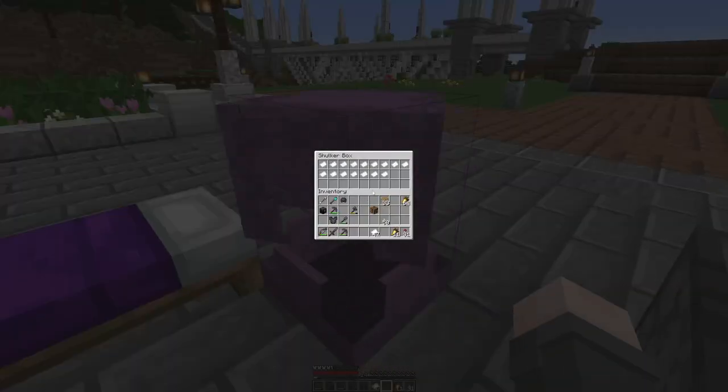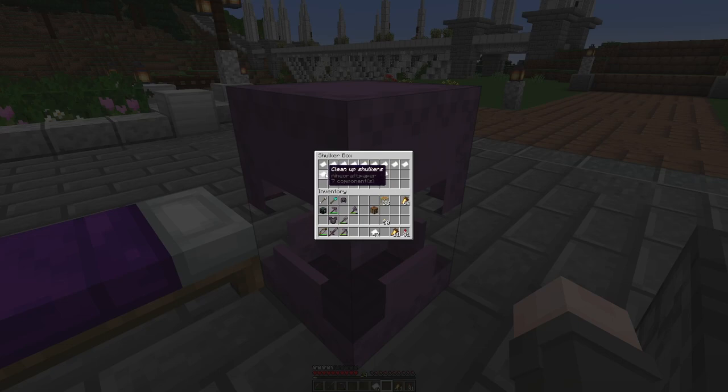There are all sorts of things I need. I've got all of these things: fix the nether, clean up shulkers, make the nether better, find a black dog, interior stables, interior fine house, use the palace chest. It's just a random sort of selection.